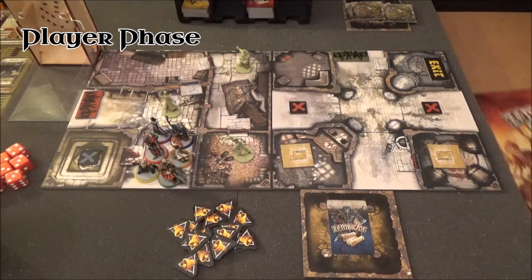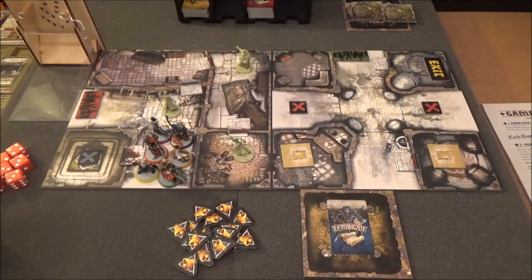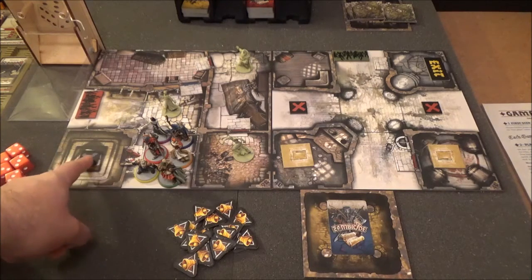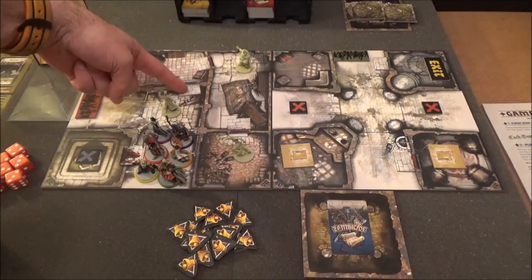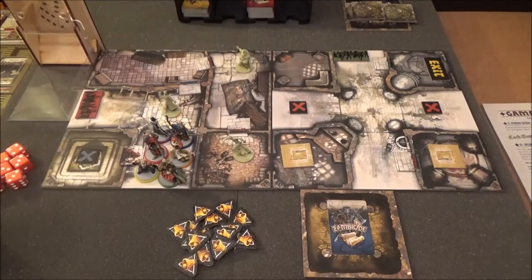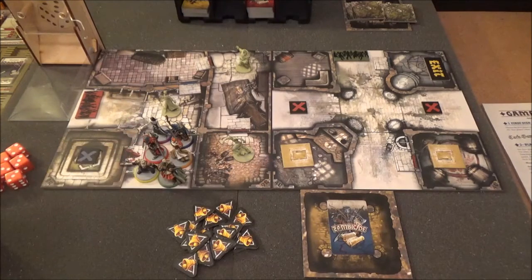So the first thing we do is we start with the player phase. We've got to pick a first player, and we're going to pick Silas. The reason is we want him to get in and get out of this room, because we have to pick up this token — and that means we can actually open this door. So that's the first thing to do.